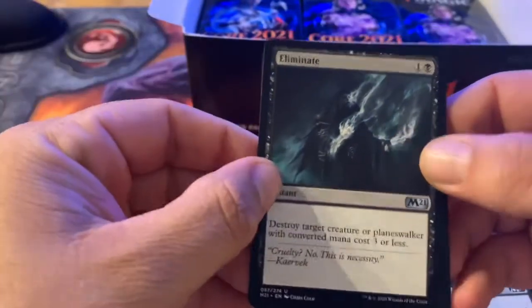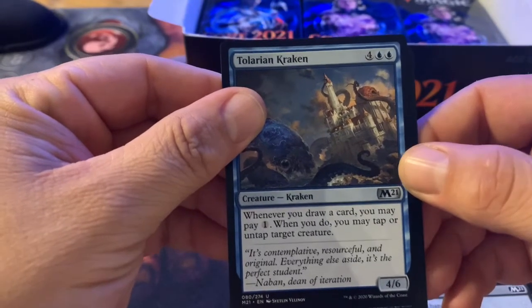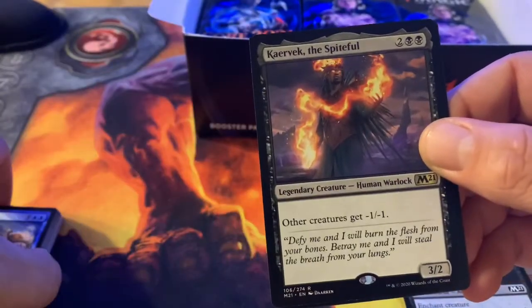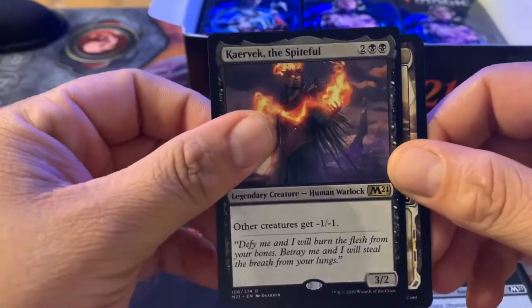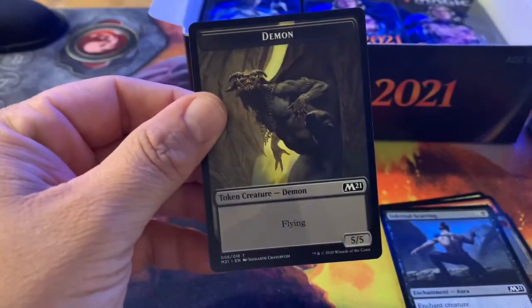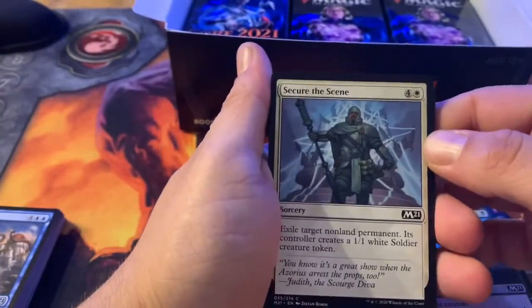Another Eliminate. Tolarian Kraken — whenever you draw a card, you may pay one; when you do, you may tap or untap target creature. Pretty cool. Karebek the Spiteful — other creatures get minus one minus one. See you later, tokens! And a cool looking Plains.